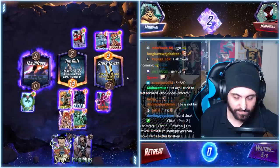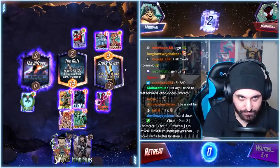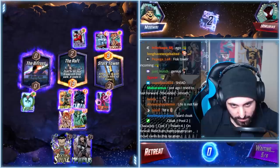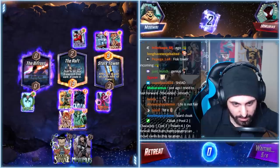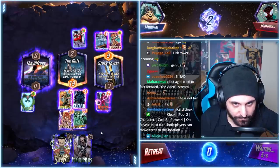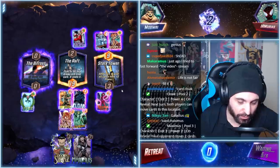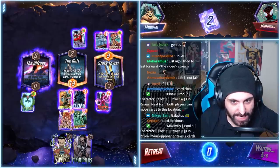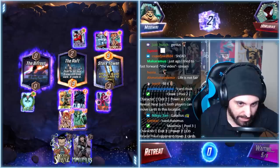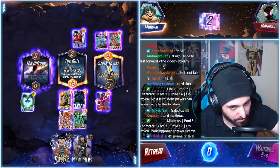Exactly what I planned! We're going Angela into Wolfsbane. We have initiative, so this won't be countered. Because we played Cloak on the left, we get to move the Vulture here and then we have a nice Doctor Strange. If they play a Shang-Chi here I'm going to die of cringe, but if not we should have initiative next round as well and a free six-drop. That sparkles with me.